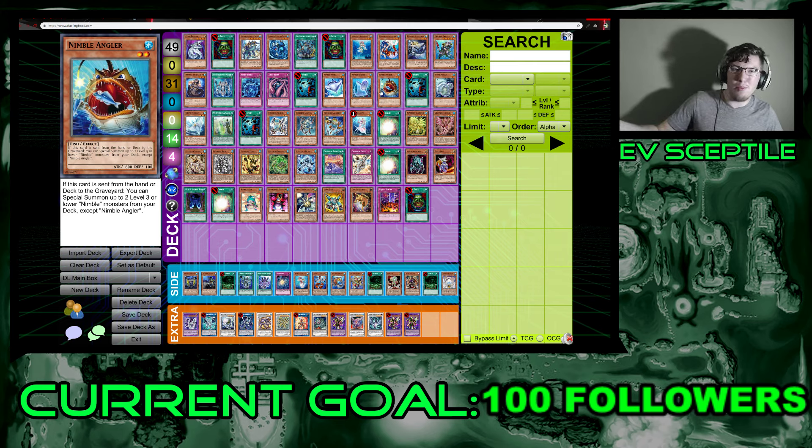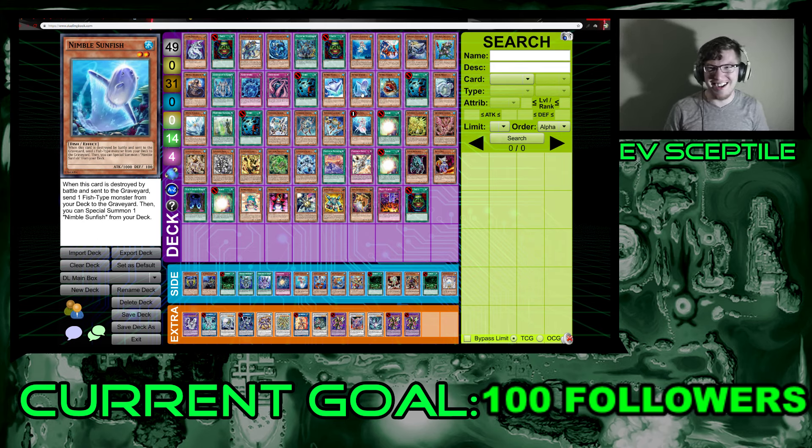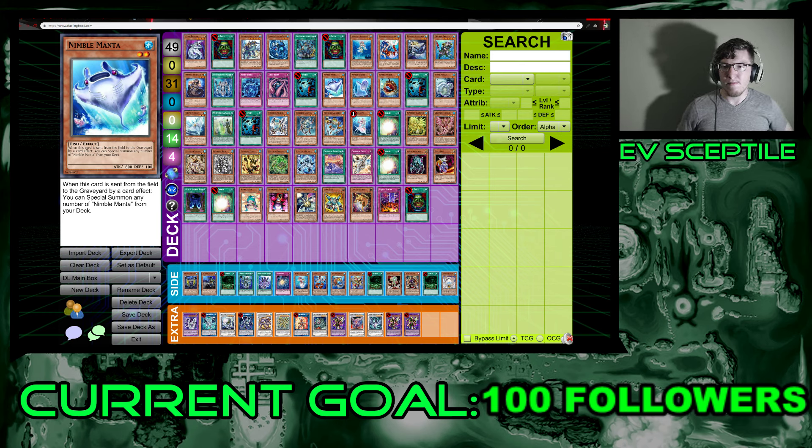Nimble Angler: if sent from the hand or deck to the graveyard, you can special summon up to two level three or lower Nimble monsters from your deck except another copy of Nimble Angler. The combo: Sunfish gets destroyed in battle, you send Angler to the graveyard via Sunfish's effect, Angler special summons two Nimbles, and Sunfish itself also gets special summoned — giving you three monsters on board, all level two or lower. Perfect material for Poseidra.